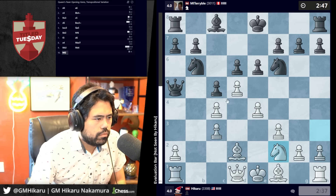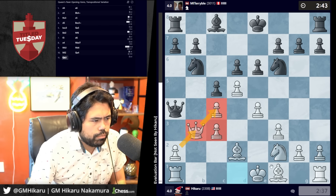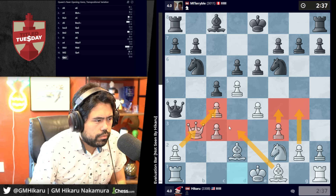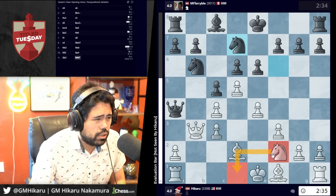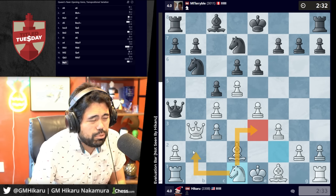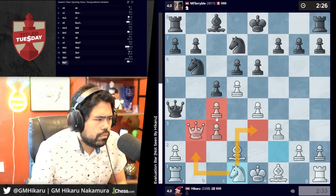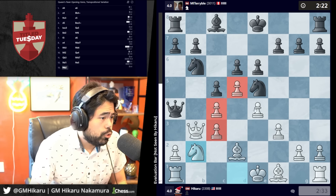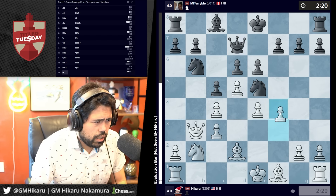Go here — you can obviously go queen a4 but I'm not super concerned. Let's go queen b3, guard the pawn — probably bishop d3, maybe f4 somewhere as well. I can go knight d1, knight b2, or knight e3 depending what he does. Strange position, very hard to judge. Let's go here, hit the queen — now I have f4 to kick the knight as well. I should be doing well objectively if my understanding of the position is correct.